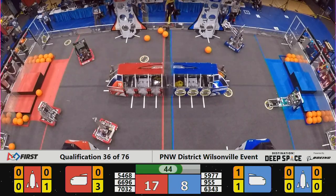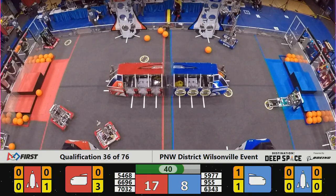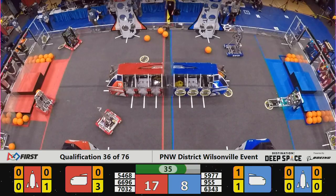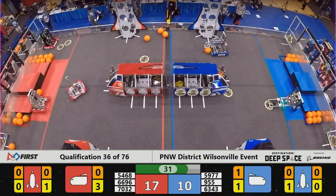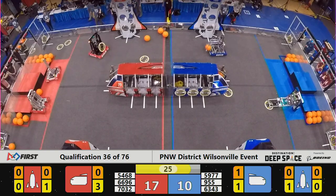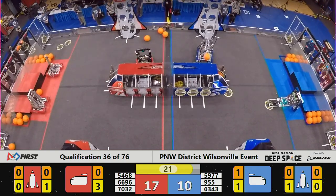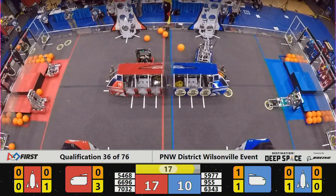Some of the Red Alliance members struggling a little bit to go different places on the field where they need to go. Looks like they're trying to get back up onto the Hab — 66-96, that's Cardinal Dynamics. As they come down to the last 30 seconds, Red robots moving up onto their Hab. 63-43 trying to place one more cargo into the cargo hatch. It doesn't make it.